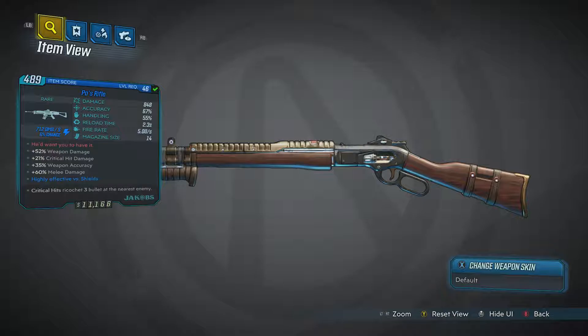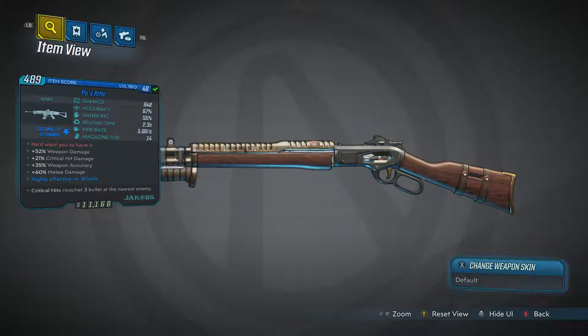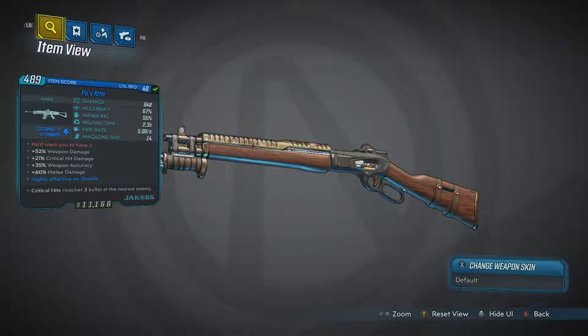Plus 21% critical hit damage, plus 52% weapon damage. It is a pretty quick fire rate. This is a lever action, but it behaves like a semi-auto. Fire rate is five shots a second, so you can spam it pretty easily. 14 shot magazine, 848 damage, and this is at level 46. I kind of wish I had waited until level 50 so I wouldn't over-level this thing, or get to where it's not that useful.